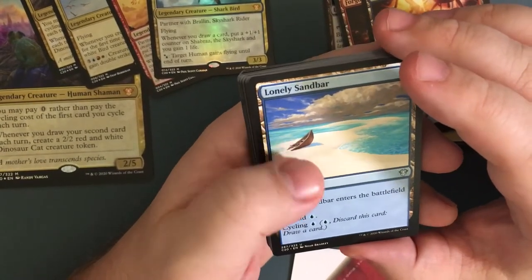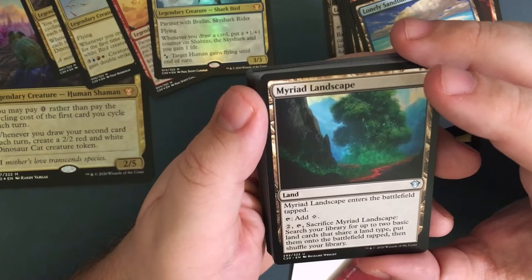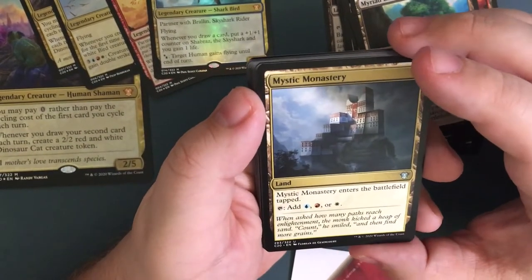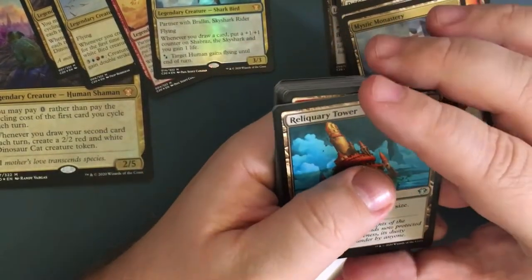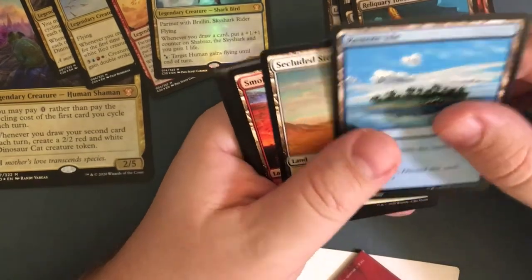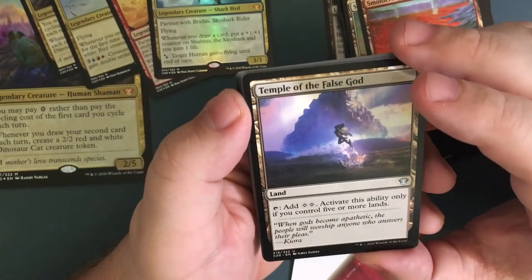Battlefield tapped — the blue one where you have to pay blue to cycle it, or you can cycle it for free with Gavin. Myriad Landscape enters the battlefield tapped — add a generic, or after it's in there tap it, sacrifice it, search your library for up to two basic land cards that share a land type, put them onto the battlefield tapped, then shuffle your library. I would probably use that. This one can add a red-white — basically like a triome but it doesn't have cycling. No maximum hand size as a little bonus, and then tap that land for generic mana. Remote Isle comes in tapped, cycle for two — another cycling land. Another cycling land for white, another cycling for two red. I'd probably try to get rid of those except for the cycle-for-two-generic so if you don't need it you can get it out for free.